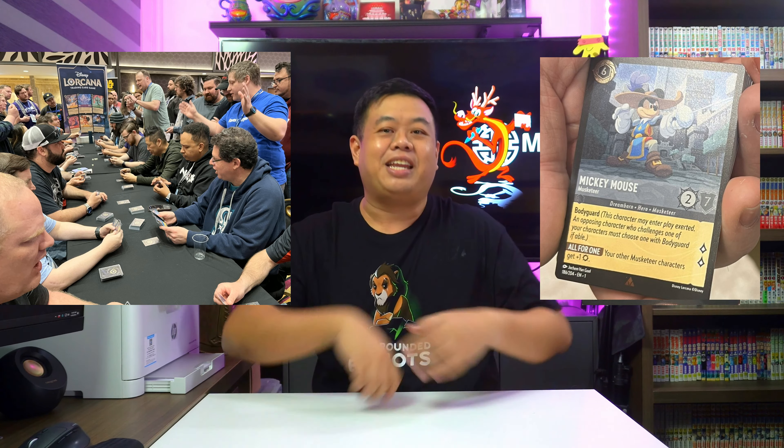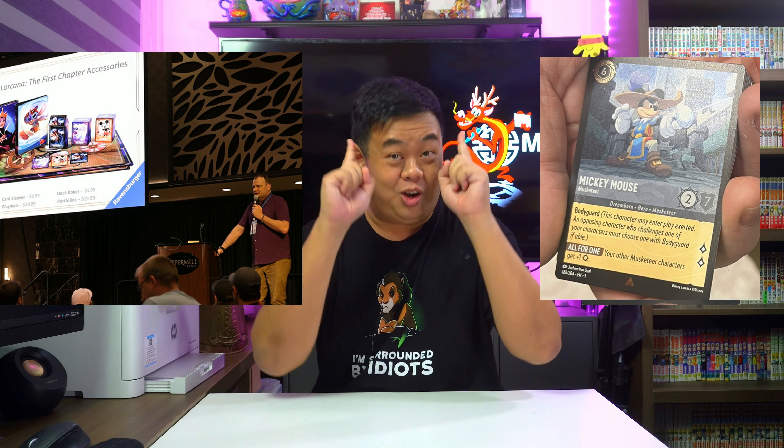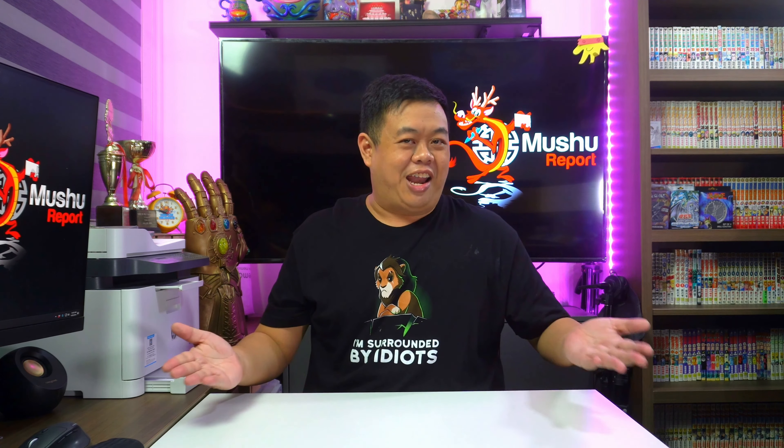Gamma Expo is here and we got lots of news from the game night demo with nine new cards, a first look at foil cards, and even an industry presentation which gives us lots of insight into the Lorcana overall strategy. Let's check these out. Hi everyone, this is G-Summer from Mushu Report where we cover all things Lorcana. There's lots of news from Gamma Expo to go through, so let's get right down to it, starting off with the brand new cards.